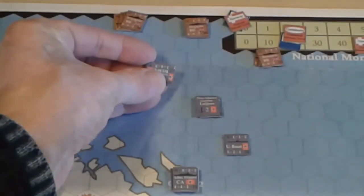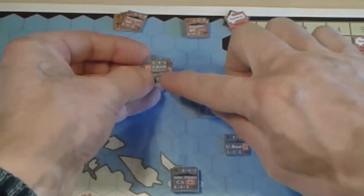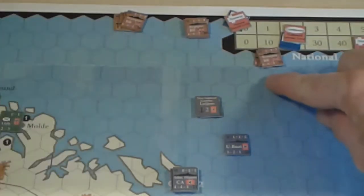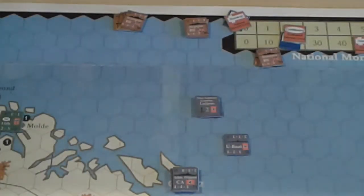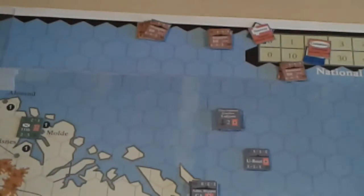In the resolution of that, there's one more depletion on each of these stacks, and the Germans lost a depletion here. With two ones rolled against them, a whole unit was wiped out. That has gone over into the forceful box, ready to be built up, and it can go into the placement box to come back onto the map on a later turn.